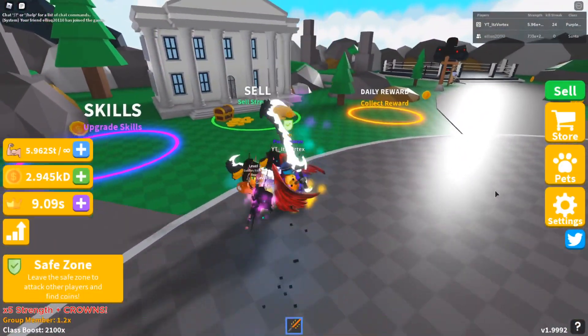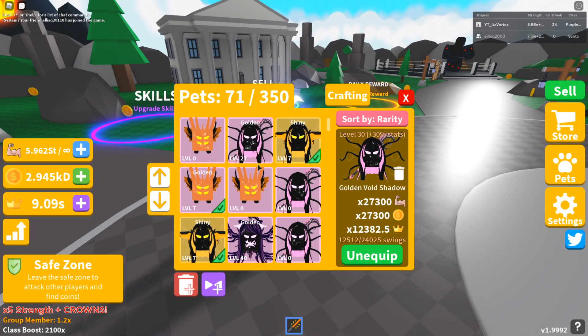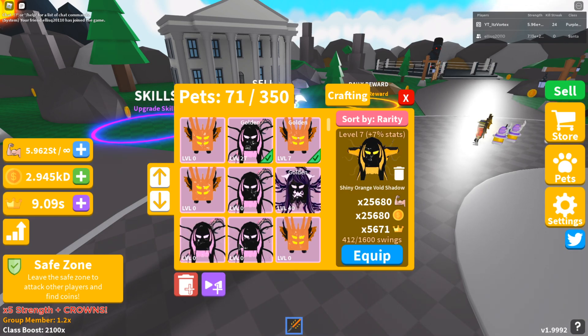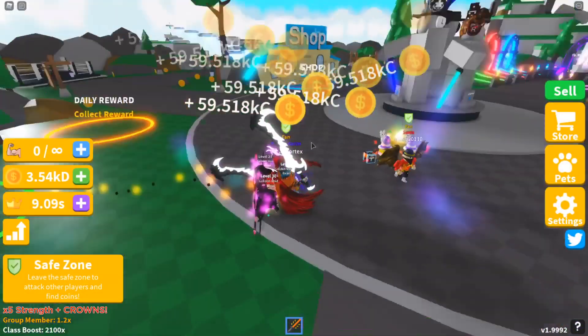What I'm going to do right now is sell my coins and see how much I can get. I'm going to make sure I have my best possible pets equipped to get the most currency per sell. We sadly cannot use these two shiny orange void shadows — we can unequip those. Let's sell right now.